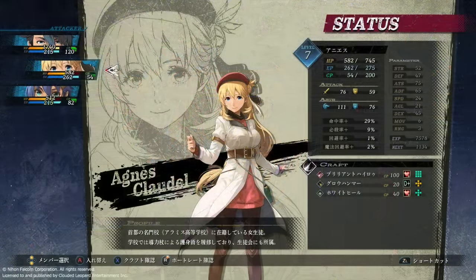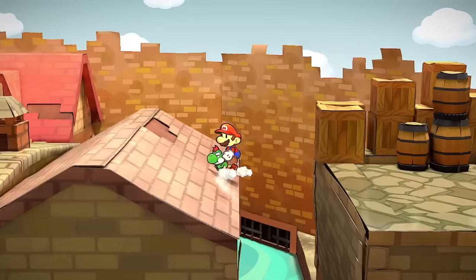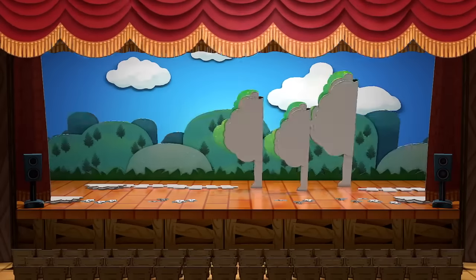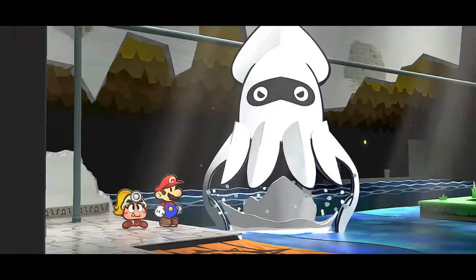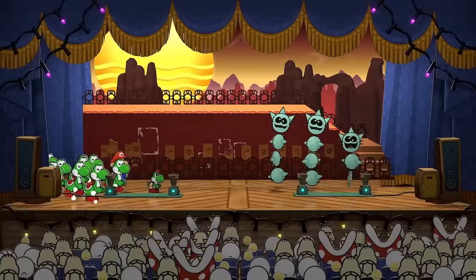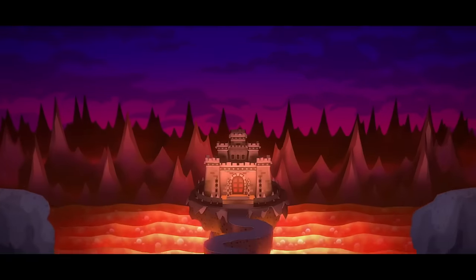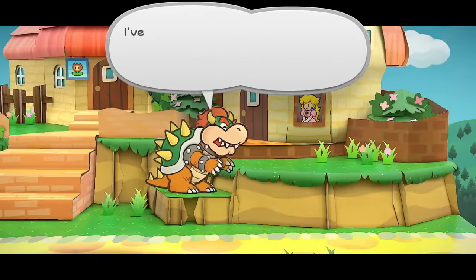It's been discovered that The Legend of Heroes: Trails Through Daybreak, with a February 2024 release date, also has these button colors. The owner and founder of Nintendo Universal has stated this is partially being mandated by Nintendo — but why would they suddenly require those button color options? The theory is that these are games also coming to Switch 2, which is expected to have colored A, B, X, Y buttons similar to the original Super Famicom.